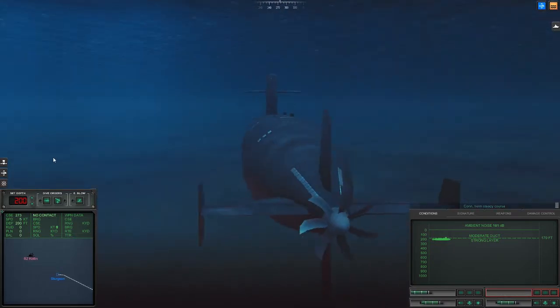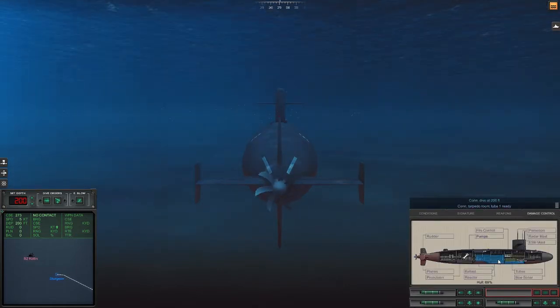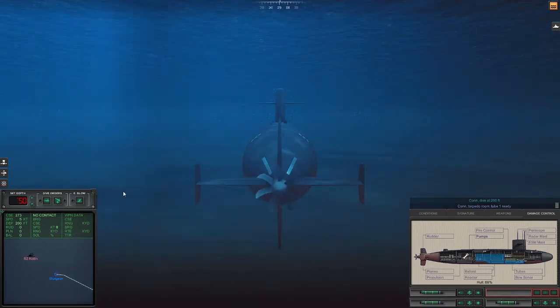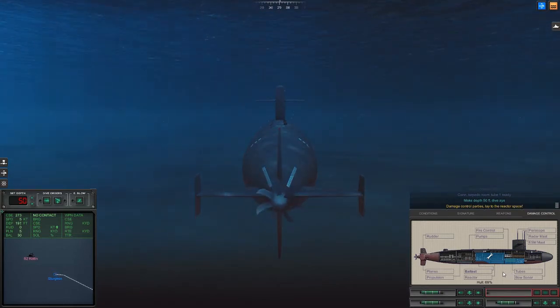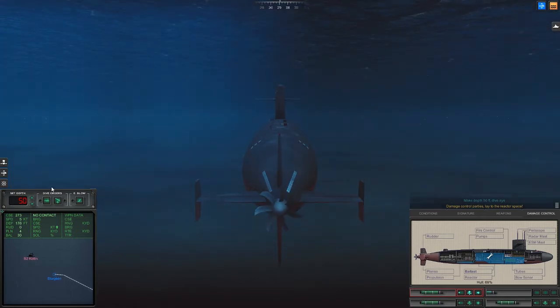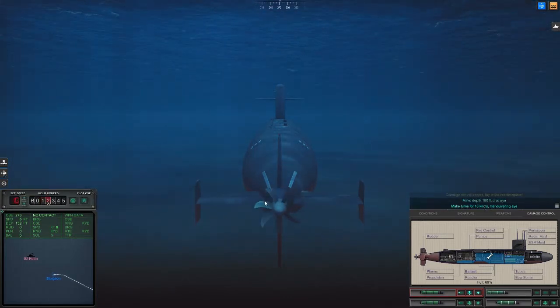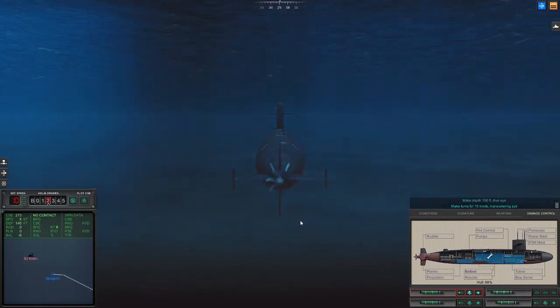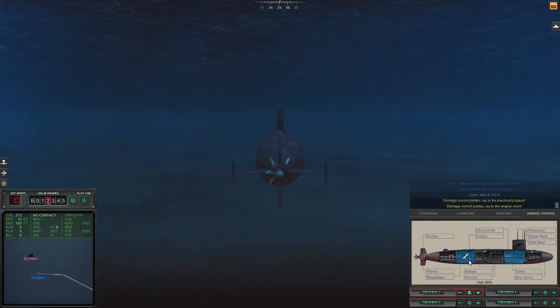Alright, so we pretty much have won. I mean, we won already by sinking the Moskva. Oh, we got some serious flooding. Okay, we're going to go up to 50 feet. We need to get rid of this flooding issue. Let's go down to 150, up to 10 knots. Con maneuvering, making turns for 10 knots. Con dive at 150 feet, dive by. Flooding is out of there — oh, it's just flooding up as fast as I can get rid of it.